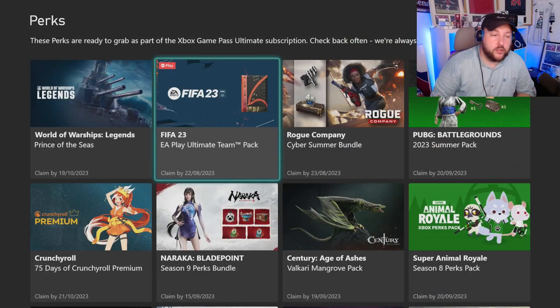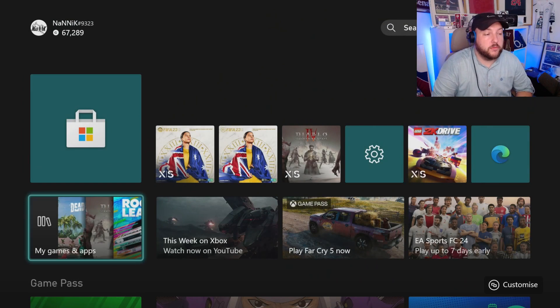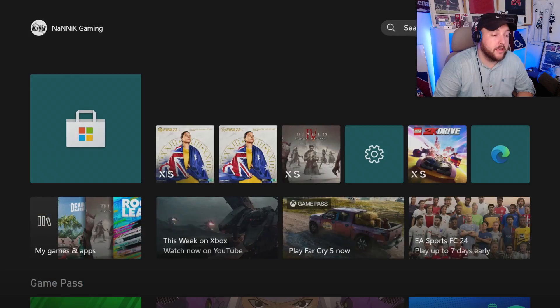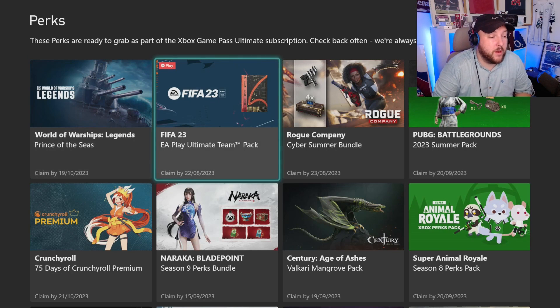I'm going to show you how to claim the Footy Super Loan Pack — this is for Xbox only. Go back to the home screen, press the home button, go all the way down to Game Pass, press A on Game Pass, and then you'll see a tab that says Perks.